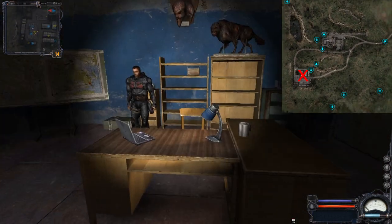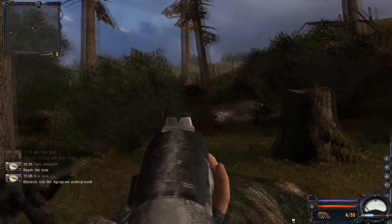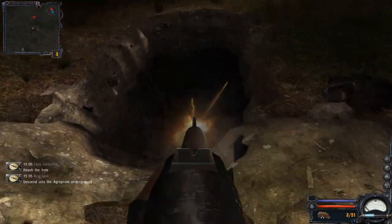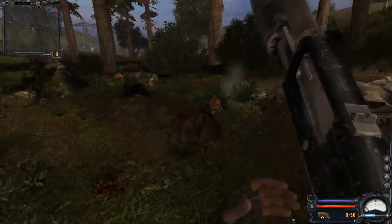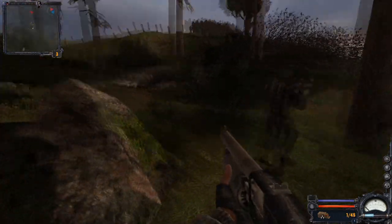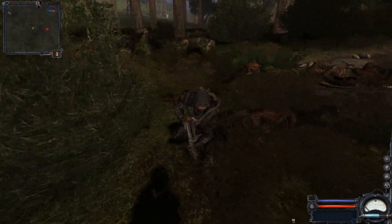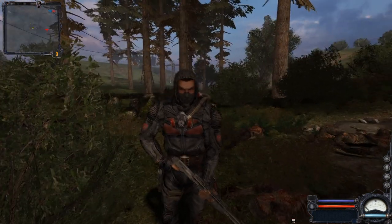When you approach the hole to go into the catacombs you will be attacked by snorks. What you want to do is protect the duty sergeant — the one with the shotgun — because if he survives he will give you his SPSA-14 shotgun in perfect condition, as well as some ammo. If he dies the shotgun can still be looted from his corpse but it won't be in perfect condition.